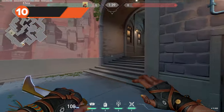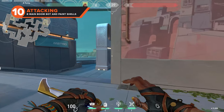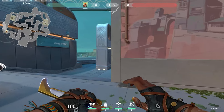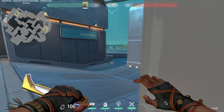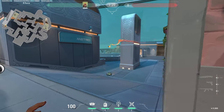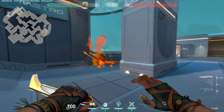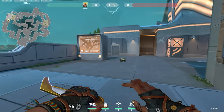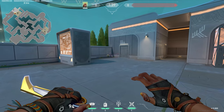Now for the B site lineup from B main. This once again utilizes both abilities. Stand against the left of the wall with the mural in B ramp. Aim at the top right corner of the half wall of the small cubby halfway up B main. Throw both your boom bot and your paint shells here, meaning that the paint shells will clear the area, while the boom bot will continue to push down B main to B screen.